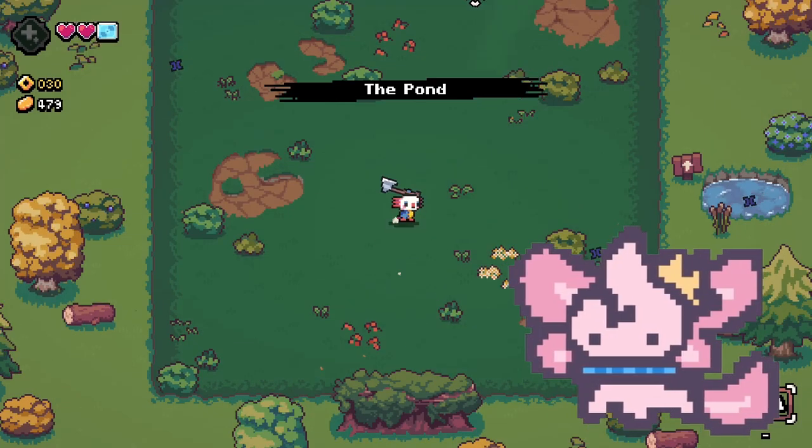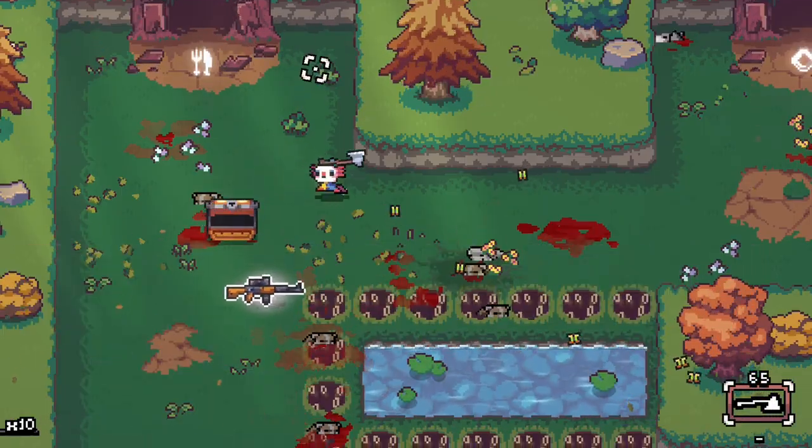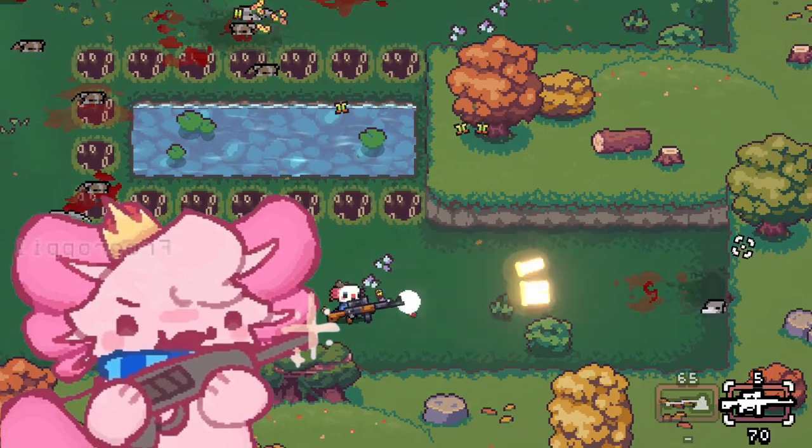The first loading screen is now pink and you start with an item chest at the start of every run. Weapons got changed so that every weapon now has ammo and you need to get ammo boxes in order to keep using them.